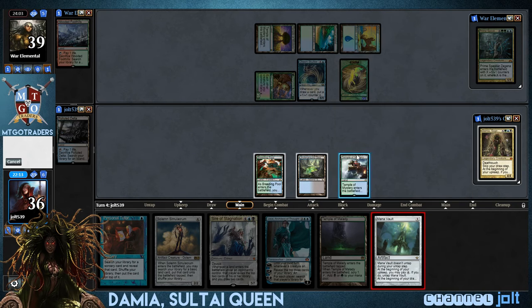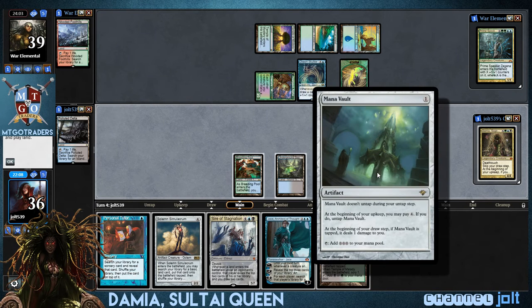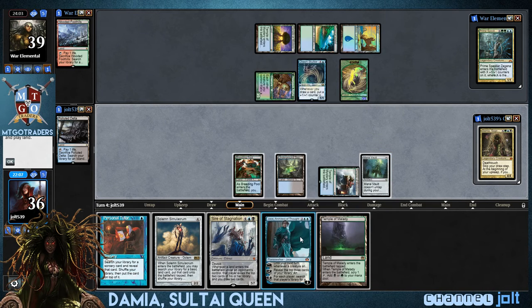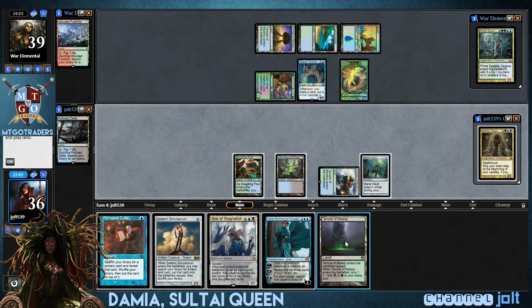Okay, so let's go ahead and get down Mana Vault — that's going to be three mana right there. So we're looking at 1, 2, 3, 4, 5, 6 — we can jam a Jace, Jace Architect of Thought, but he's going to be able to really get after us. Do we want to go in with Personal Tutor first and get into that Villainous Wealth? We could do that.